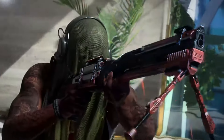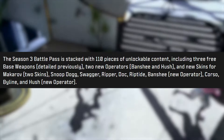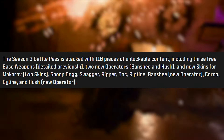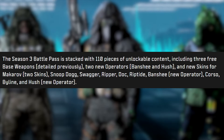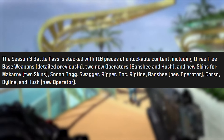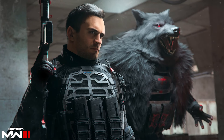The Season 3 battle pass is stacked with 110 pieces of unlockable content, including three free base weapons and two new operators — Banshee and Hush. There are also new skins for Makarov, Snoop Dogg, Swagger, Ripper, Doc, Riptide, Banshee, the new operator Corso, Byline, and Hush.